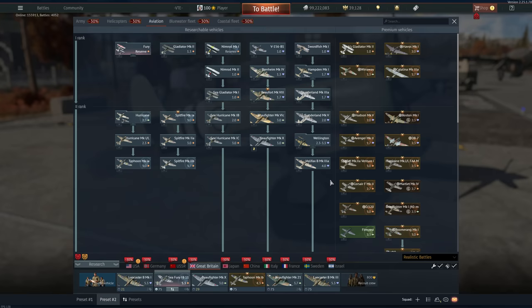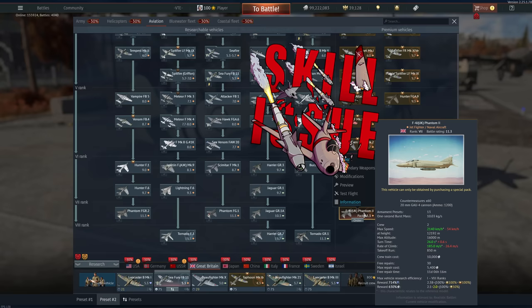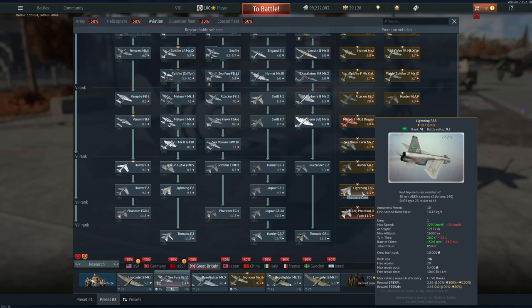Great Britain — this one kind of sucks to grind. The F-4J 'Junk' is unironically probably the best thing if you want to get to these ranks. The issue is — you know what happens when you add an 'N' between the 'U' and the 'K'? It says F-4 Junk. Very fitting name. It's not very great and there's also not much to grind here, so I wouldn't really worry about it. But if you really do want something to grind, the Junk is going to be your best bet — it'll be pretty mid, pretty boring, and frustrating to fly.